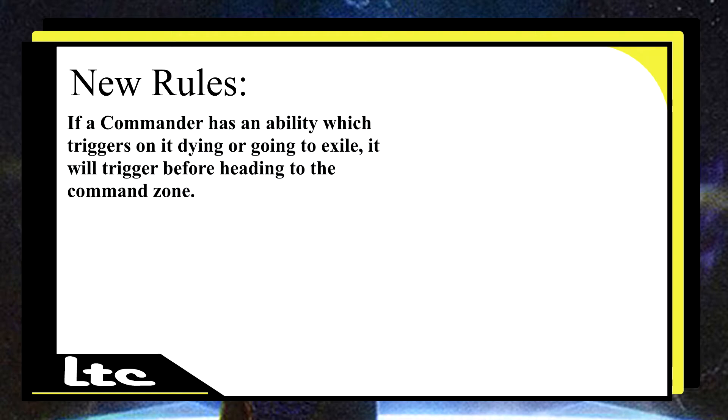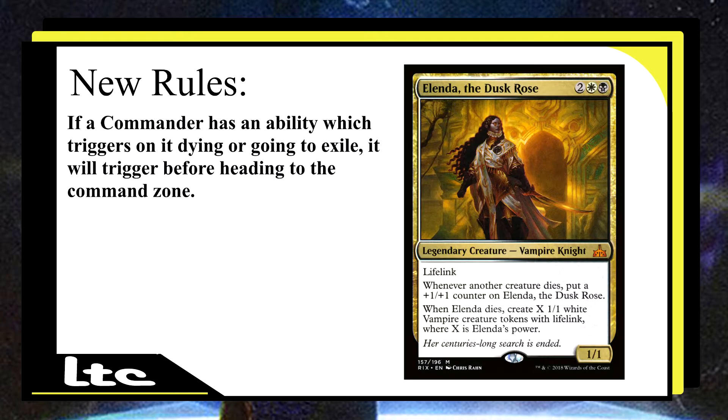We also have another commander affected: Elenda, the Dusk Rose, for two generic, a white and a black. Whenever another creature dies, put a +1/+1 counter on Elenda. When Elenda dies, create X 1/1 white vampire creature tokens with lifelink, where X is Elenda's power. Elenda is already expensive — I've seen certain prints for around $18 on TCG Player. But with this new rule change, because it can die and you get it back from the command zone, I'm expecting a spike in its price quite a bit.